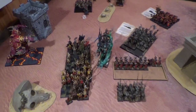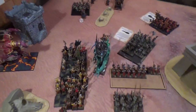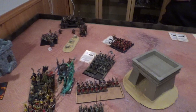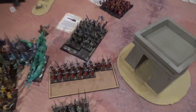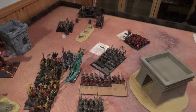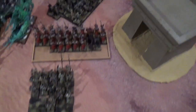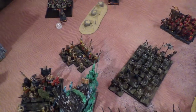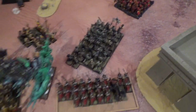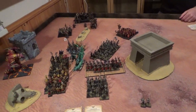Vampire Counts Turn 5. In the movement phase the Zombies charged the Hobgoblins, who fled really far. The Dread Quake Mortar and Ash Storm units stood still. In the magic phase a few Skeletons and Grave Guards were raised back, and the Zombie unit grew larger. Nothing to scream at. Over to Chaos Dwarfs Turn 6.